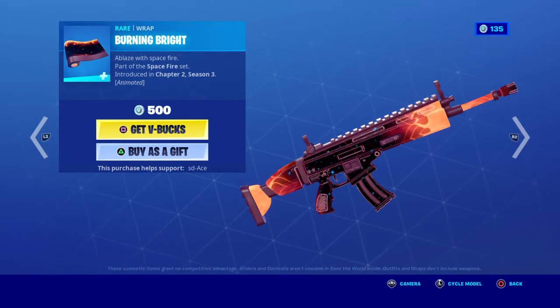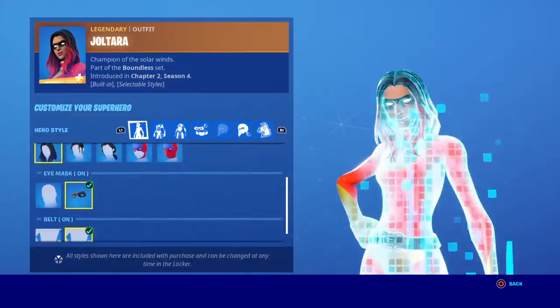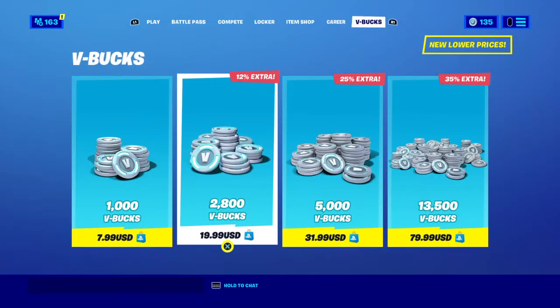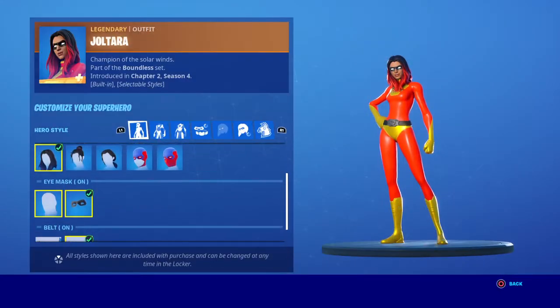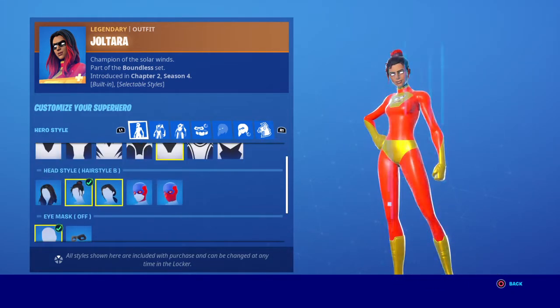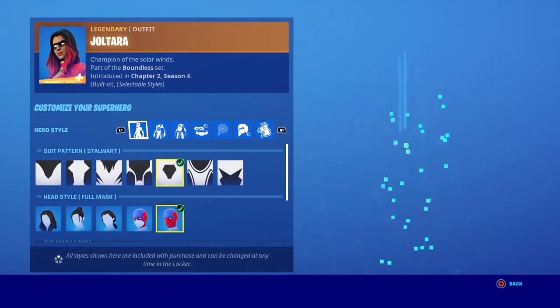Finally, the superhero skins are back! These are some of my favorite skins in Fortnite — they are so customizable, they're so good. They're just amazing. In the preview styles, you can take the mask off, you can take the belt off, you can change their hairstyle, put on different masks, put on different patterns.